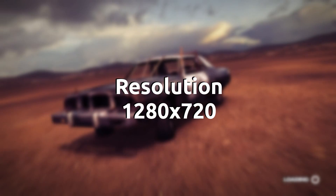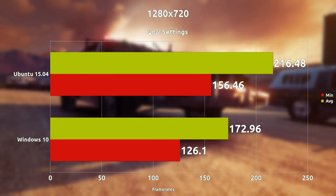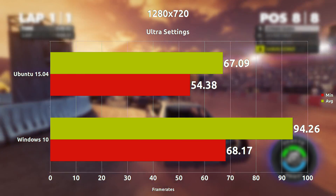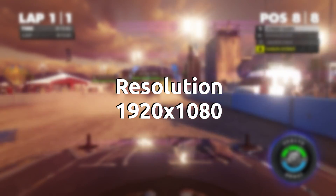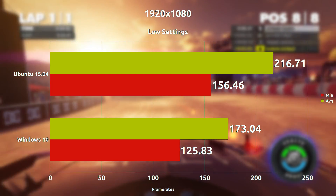Starting off, we're going with 720p, the lowest resolution I will test. With everything on absolutely low settings, we are seeing an average frame difference of 43 frames per second with Ubuntu in the lead, which is surprising. When we max everything out at 720p, we see the tables turn slightly and Windows takes a lead with a 27 frames per second difference. Pumping everything up to 1080p, the lowest settings has Ubuntu once again in the lead at a 43 frames per second difference, which is pretty significant.